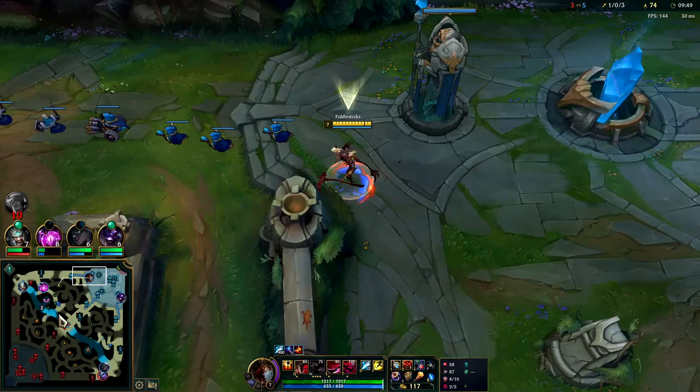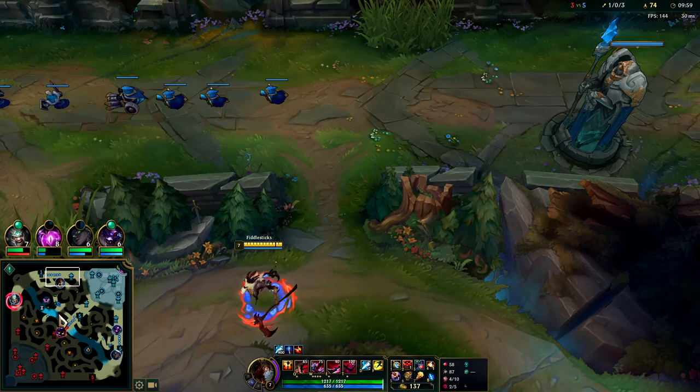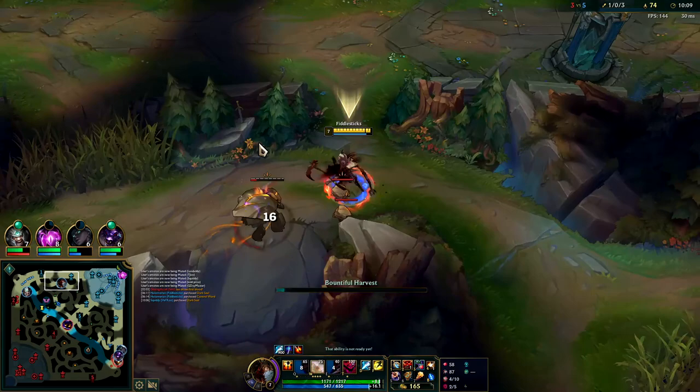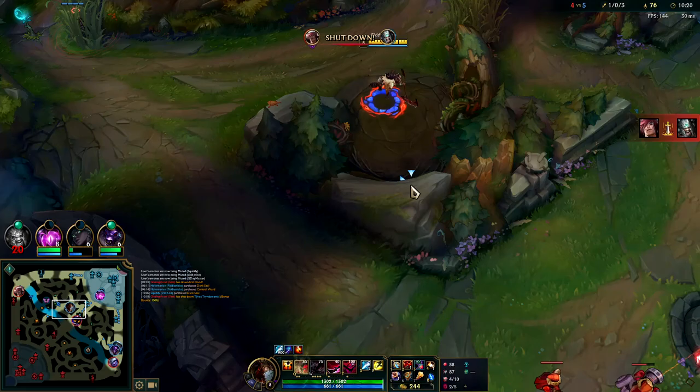The only way you can solo people on Fiddlesticks is with your R, and they have to be squishy for you to do that. Basically right now if they have any HP or magic resist items I can't kill them at all. Veigar has a little bit of HP items, so I probably can't one-shot him with R - he'd have enough time to walk away.